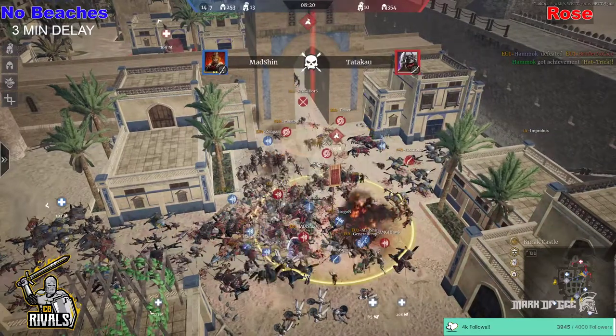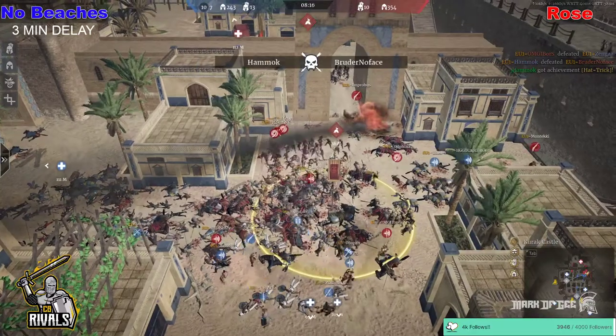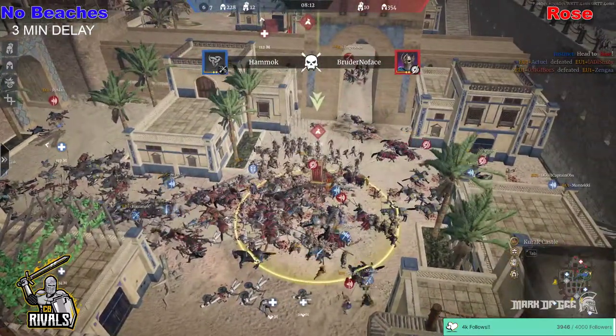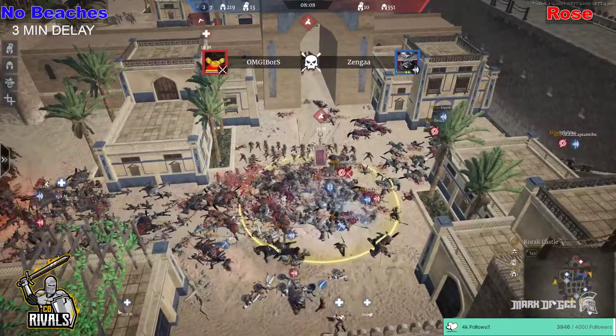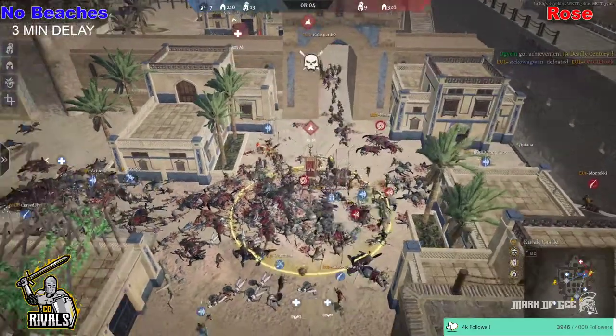OMG Hawk, Shizzy, Daiichi, Ez the Polacks are all trying to deal some work, staying alive as long as possible, trying to pick off heroes as No Beaches go for the hero kills — picking them off one for one, definitely ganging up on each one as much as they can. OMG Hawk trying to stay alive as long as possible but he is picked up and falls to his death.